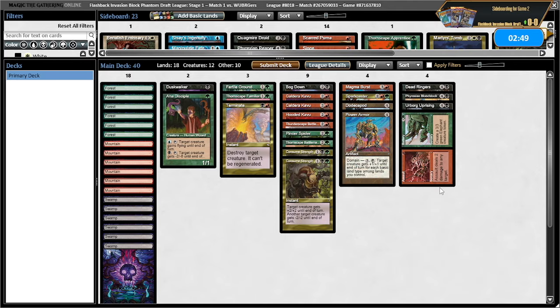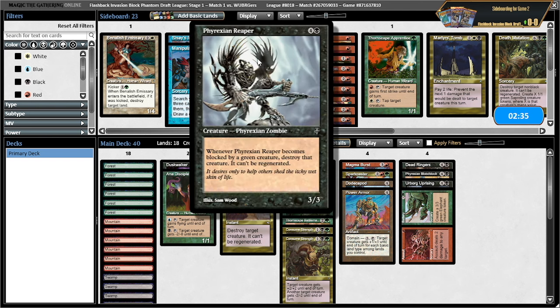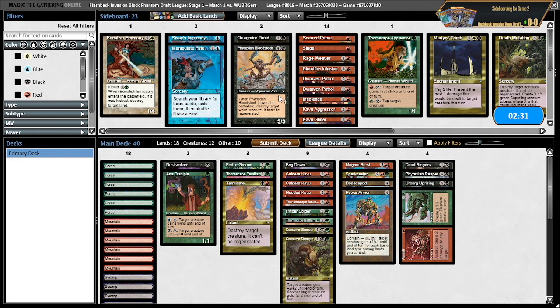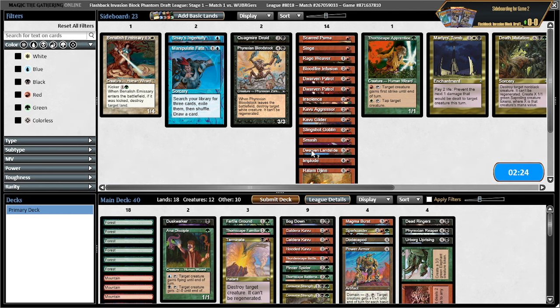Opponent is playing Jund — let's see if that changes how we want to build this at all. Singe is looking decent against them because they have some pikers, but I don't think we really want to board in a card that kills them. Let's bring in phyrexian reaper over the bloodstock and probably just keep things the same apart from that.